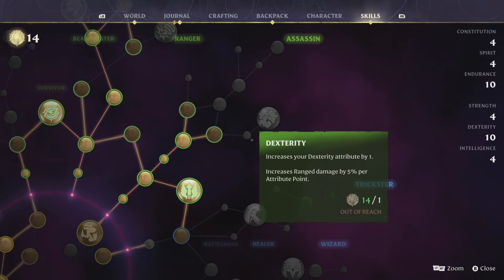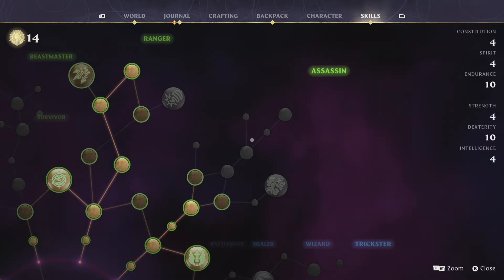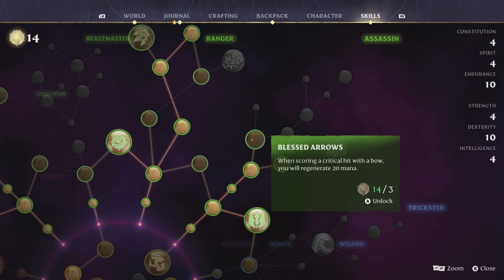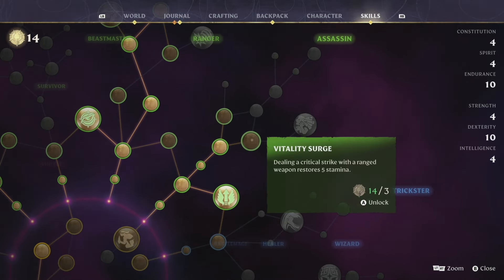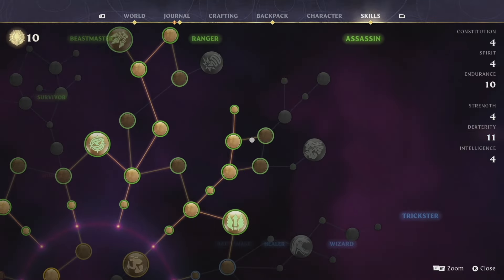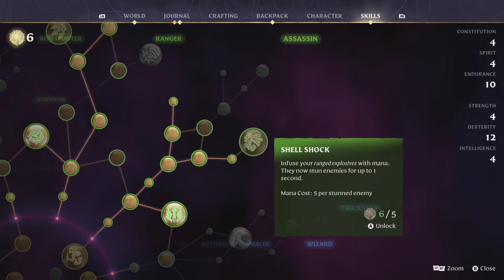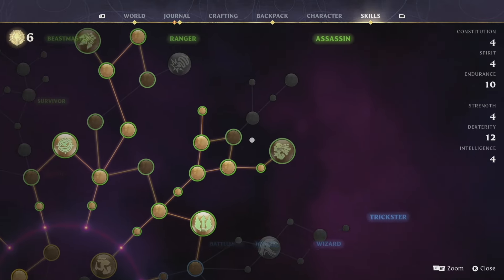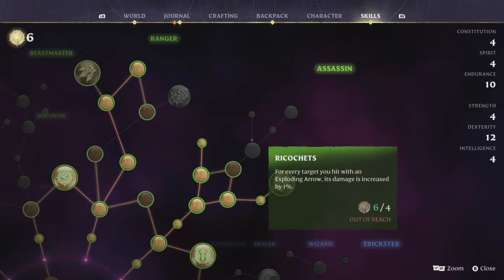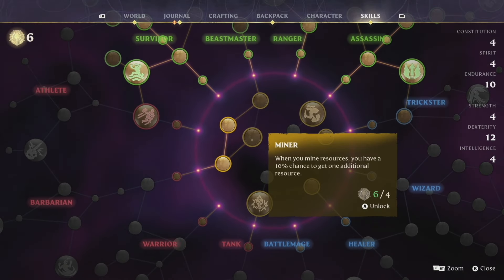This tree here distinctly gives you the ability to add range damage by five percent, so I think we need to focus on that one. We're not gonna make it all the way up the tree - these are not actually great skills. This one gives an extra five percent, and scoring a critical hit with a bow generates 20 stamina, that one's okay. These are just really expensive.